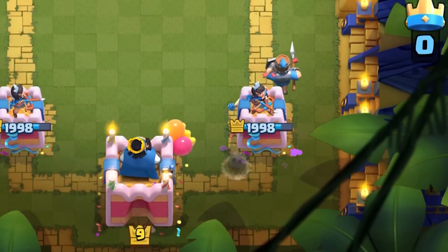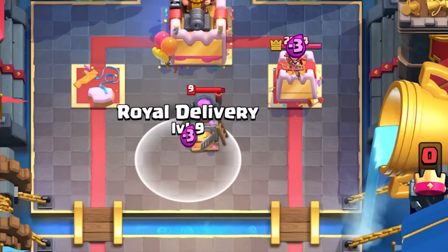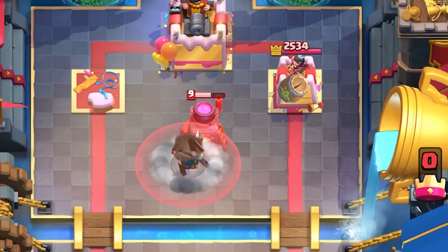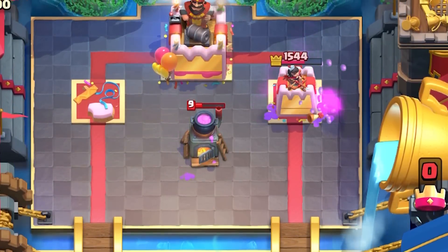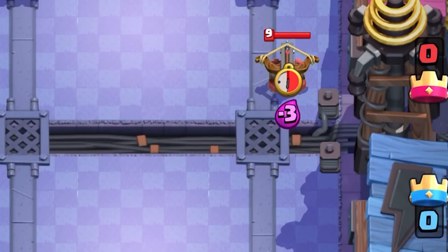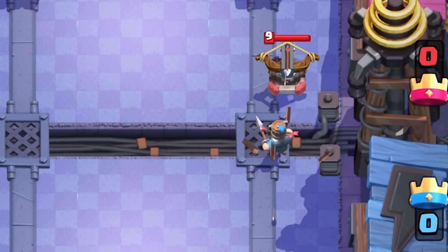Using Royal Delivery to defend graveyard isn't a bad idea — just wait a bit till the skeletons gather. The radius is enough to clear your tower from any skeletons and provide a good tank to defend the remaining skeletons, but you do have to wait a little bit. That's the difference between 100 damage and a thousand damage.